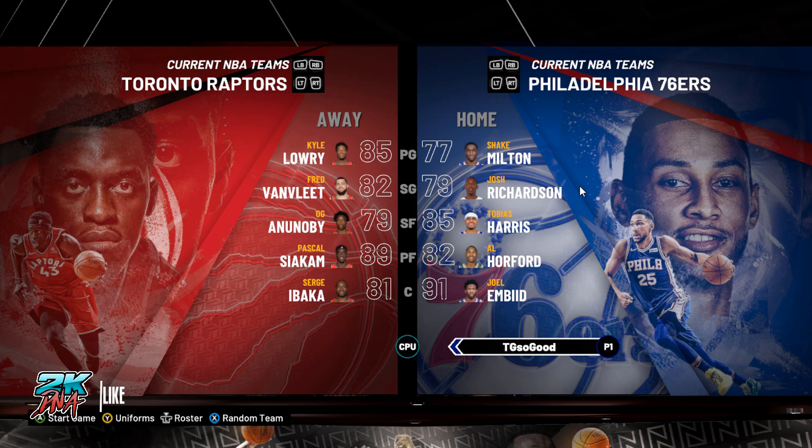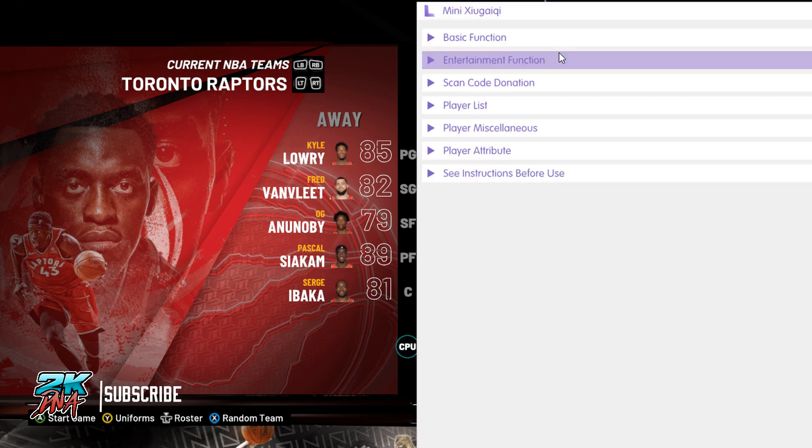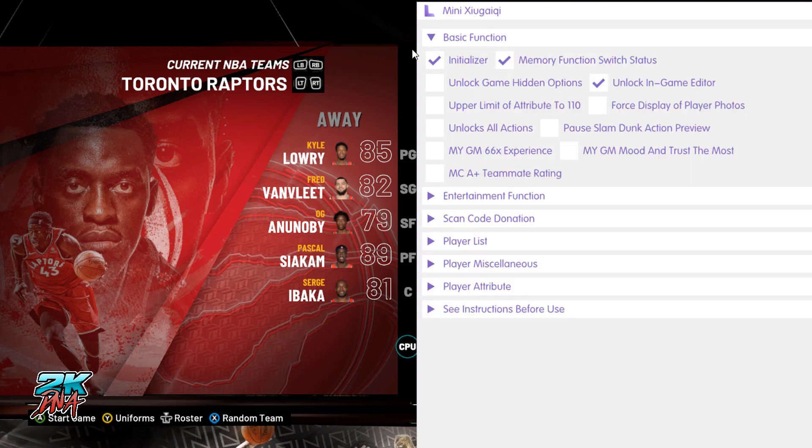What's going on guys, today I'm going to go back to NBA 2K20 on PC. I'm going to show you guys how to play without a three point line. You can go into whatever game mode you want, but just make sure you have this on — you don't need to worry about this, this just saves your settings. In here, we want to click 'Unlock Game Hidden Options'.